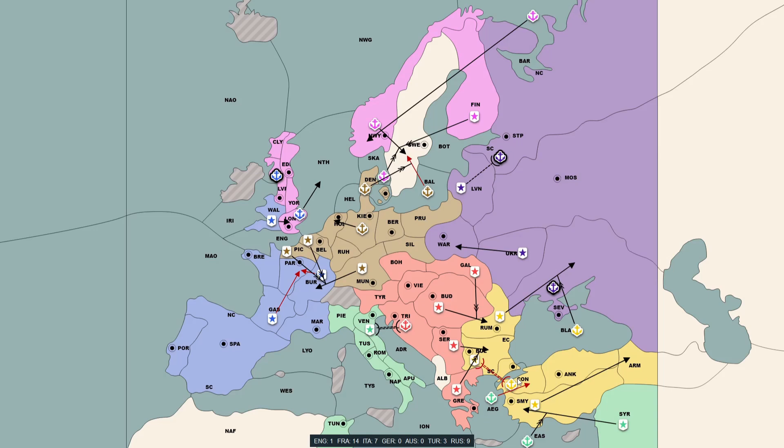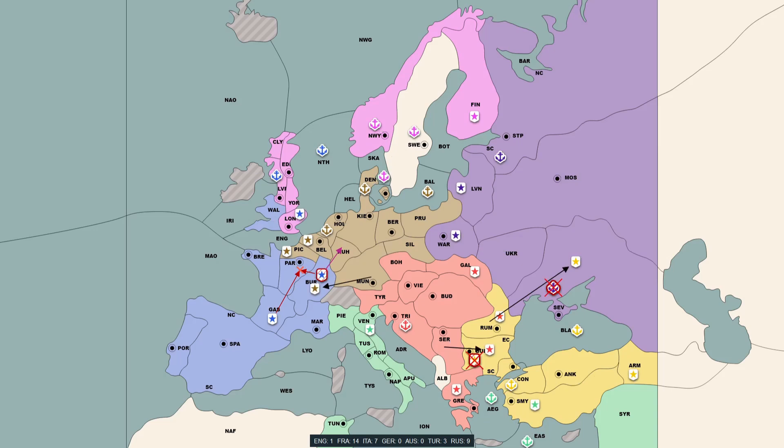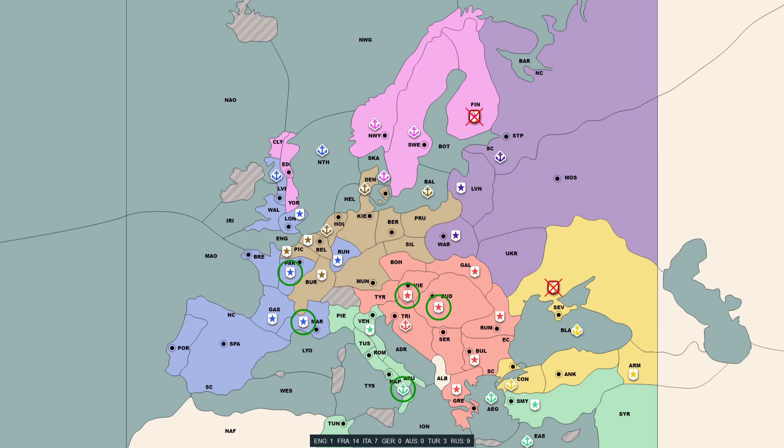In fall 1903 I did finally manage to get into Sweden, having three fleets and three centres: Edinburgh, Norway, and Sweden. France was in the North Sea, so Edinburgh was obviously already lost. In order to maintain my three fleets I needed one more centre, something I decided to try and take from the German. I entered Sweden to Denmark with support from Skagerak.